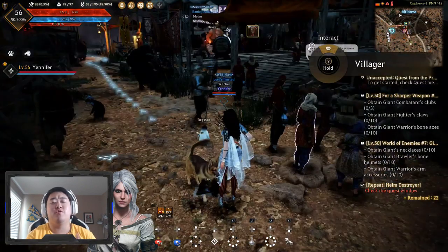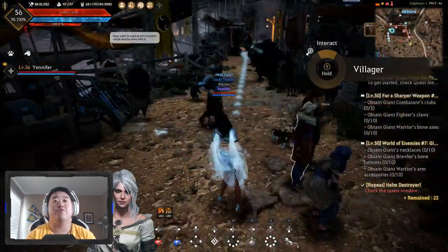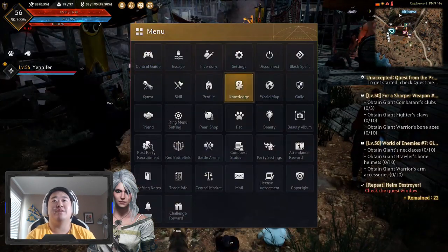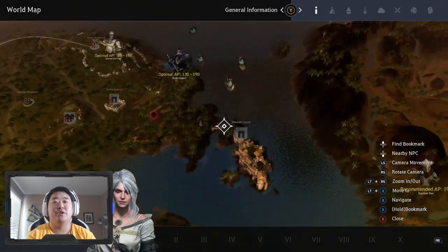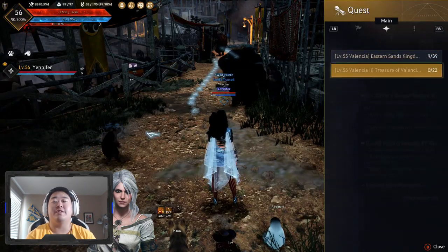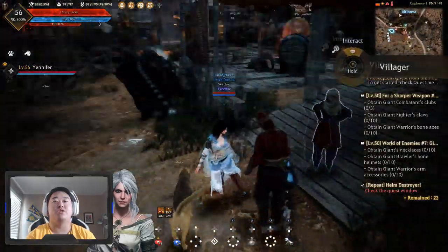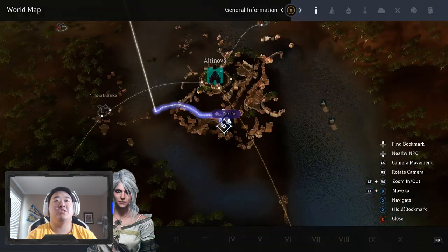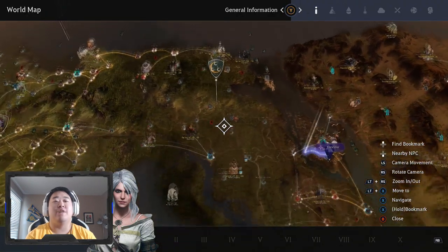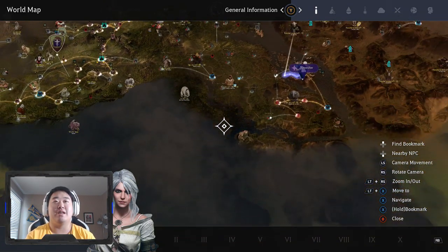The next tip is taking time — this is a two-fold tip: take time to do the story and take time to farm. I suggest getting to level 55 by the time you finish the Awakened Black Spirit quest up at Medea Castle. If you just bum-rush the story, you don't actually get that high a level. Do the full story because it gives you inventory expansion, items, money, and levels fairly easily. You can probably speed-rush it in a day.